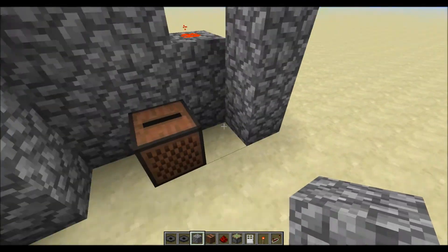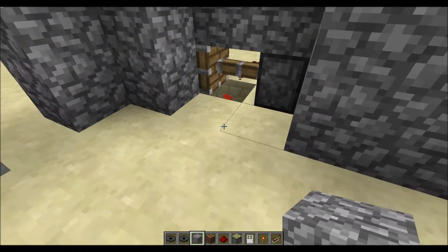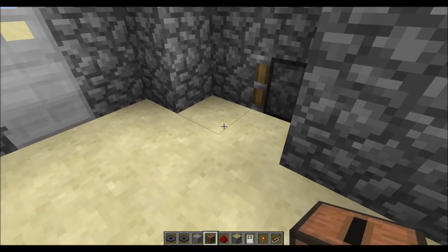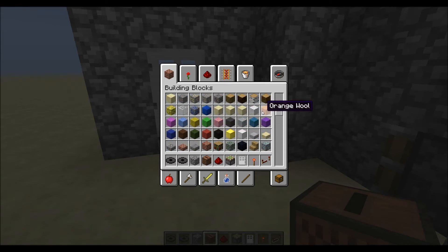If you find yourself while you're decorating or making it look nice that it gets like that, and your jukebox is there, quickly place and break a block. If you're in survival, you'll need to place something you can break really fast.